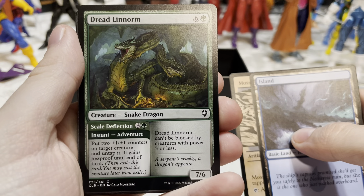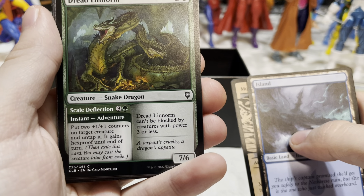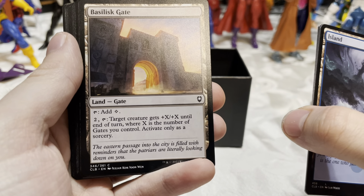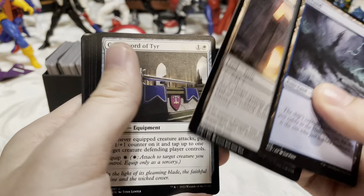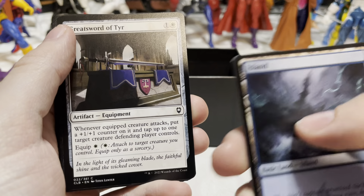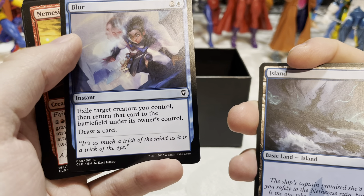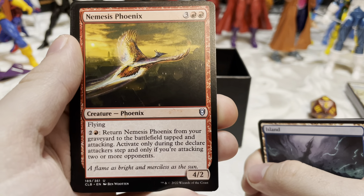Got an island, another Moss Diamond. Dred Lenorm — a snake-dragon: can't be blocked by creatures with power three or less. Scale Deflection — three and a green: put two +1/+1 counters on target creature, untap it, it gains hexproof until end of turn. Basilisk Gate — tap: add a colorless, or pay two, tap: target creature gets +X/+X where X is the number of gates you control — so far I only have two. Greatsword of Tyr — whenever equipped creature attacks, put a +1/+1 counter on it and tap up to one target creature the defending player controls. Another Stunning Strike. Blur — exile target creature you control then return it to the battlefield, draw a card — another phasing effect.